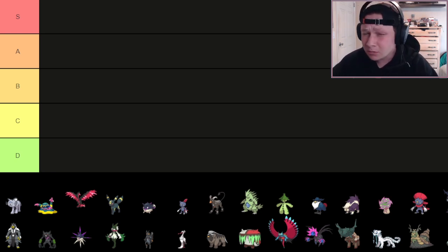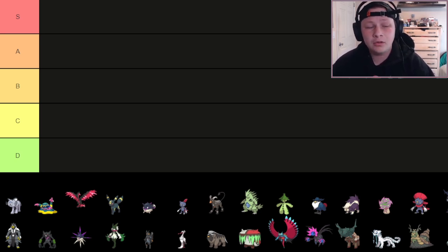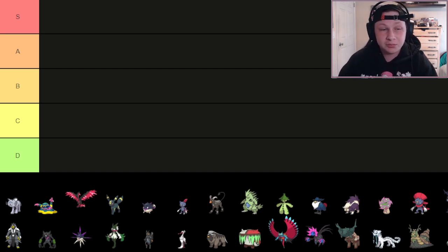First up, we have a Pokémon that was just recently added back via Pokémon HOME — Alolan Persian. Persian had its big heyday in Gen 7 with Z-Parting Shot, which not only functioned as Parting Shot where you could drop your opponent's Attack and Special Attack and get out to grab momentum, but it would also heal the Pokémon you went back into up to full. We can't do that anymore, but it still functions as a solid pivot with Fur Coat and access to Parting Shot and U-Turn.